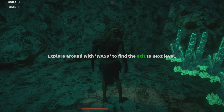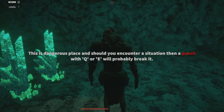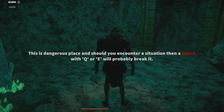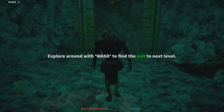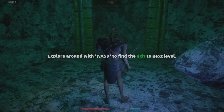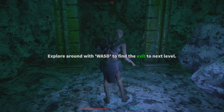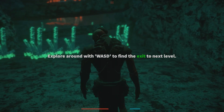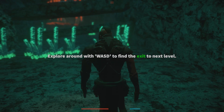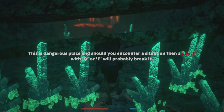That was a very quick loading screen, so we're right in the thick of things. Explore around with Wes to find the exit to the next level. Alright, this is a dangerous place. Punch with Q or E. That's a strange punch. What they don't tell you is that the left and right buttons on the mouse also do the left and right punching, which is a lot more convenient than Q and E.